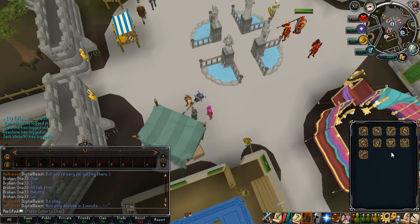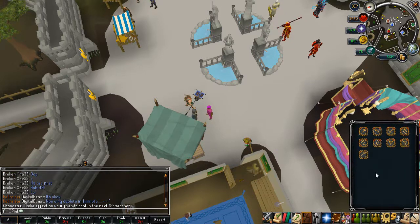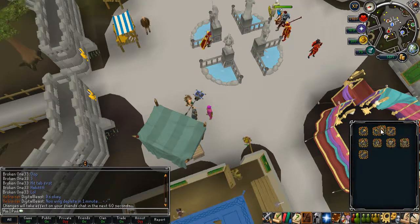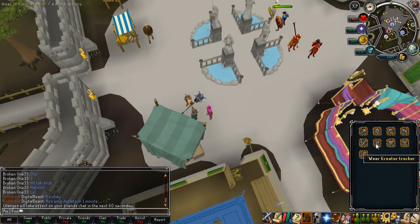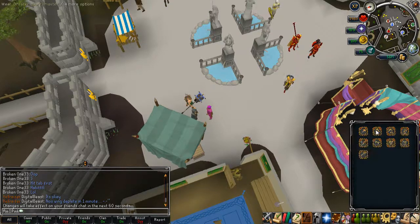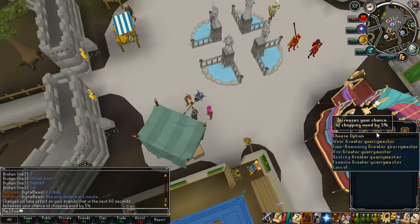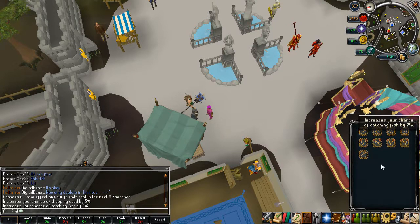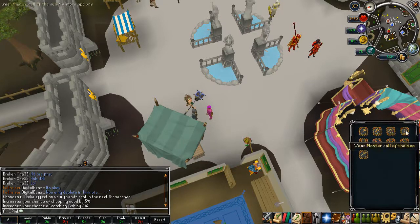Now I have nine auras in my inventory, so I'm going to explain which auras to actually get. I'm going for a max cape, and I don't have any gathering skills to 99 yet. I have Greater Lumberjack, Greater Quarry Master, Master Call of the Sea, and Greater Tracker. Greater Lumberjack increases your chance of chopping wood by 5%, Greater Quarry Master increases mining ore by 5%, Master Call of the Sea increases fish catch chance by 7%, and Greater Tracker increases hunter creature catch chance by 5%.